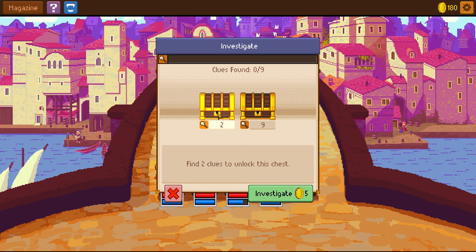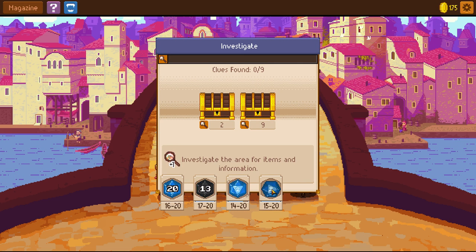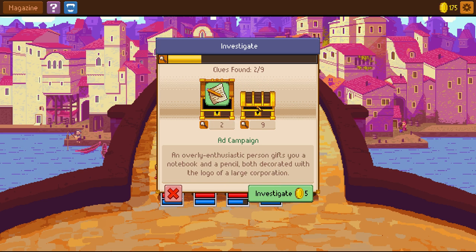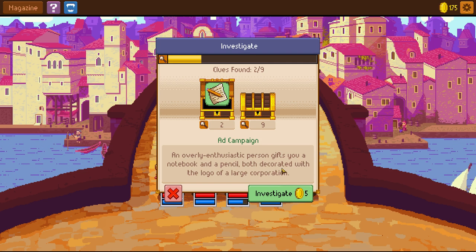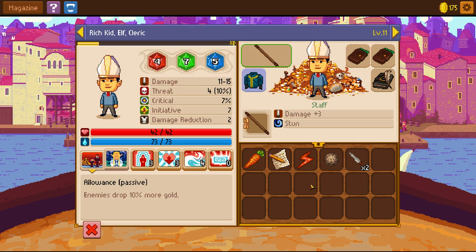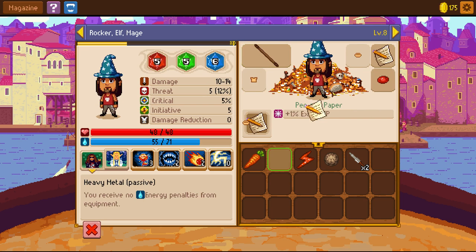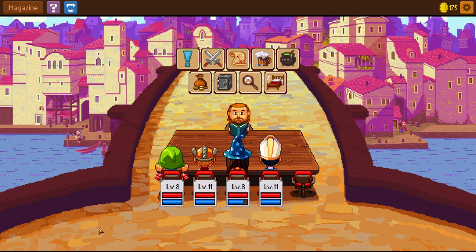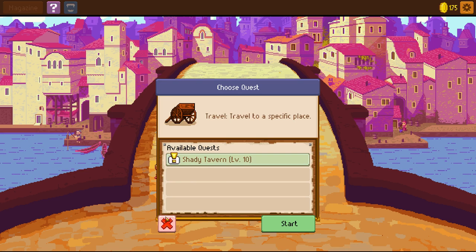Two clues is probably pretty easy to collect because we're level up and each party member gets their own rolls — that makes it even easier. The Shady Tavern — may as well do the Shady Tavern quest. If you want to get to Pasadena, check at the tavern — that's the place where information is traded.